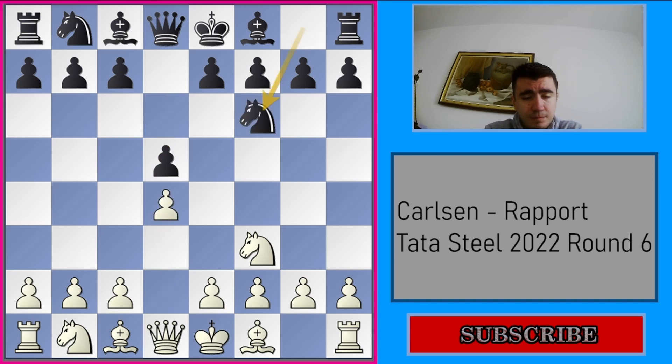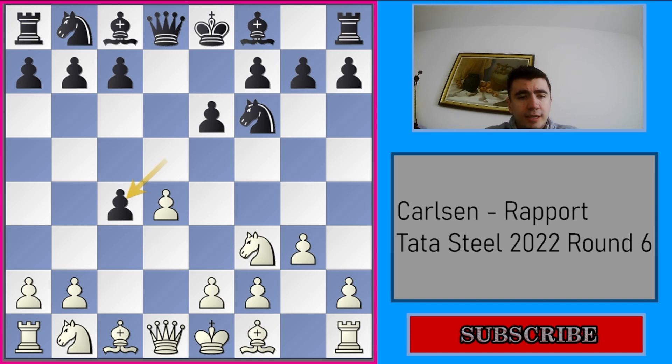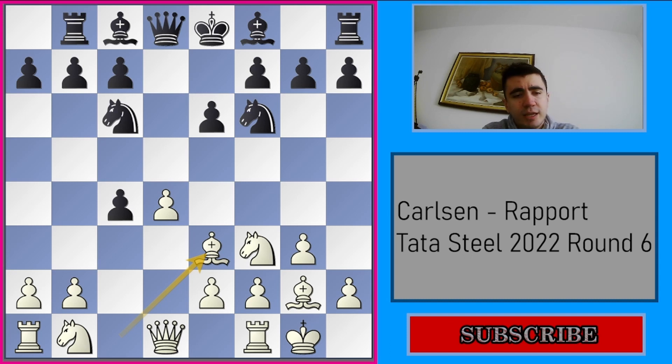We had the Queen's Gambit and after e6, Magnus chose the Catalan opening with g3. After which Rapport took on c4, going for the open Catalan. Bg2, and here black tries to stop Ne5 by Nc6. He is stopping Ne5 because he wants to keep his c4 pawn and doesn't want to allow white to capture with the knight. So he went for this and white castles.